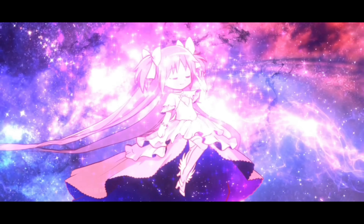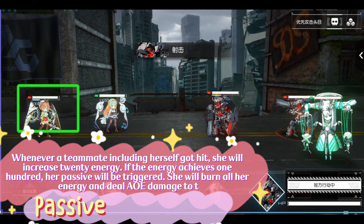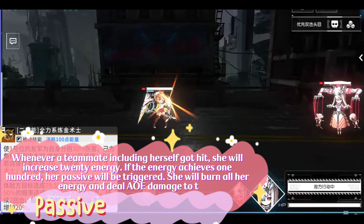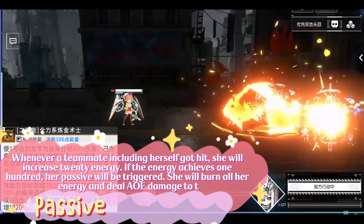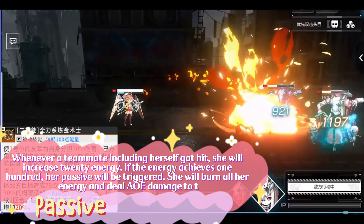The first skill marks the enemy for 2 rounds and gains 20 energy. Her passive is: whenever a teammate, including herself, gets hit, she will gain 20 energy. If the energy reaches 100, her passive will be triggered.